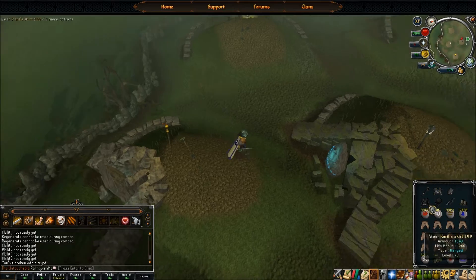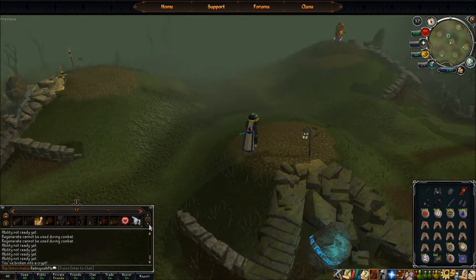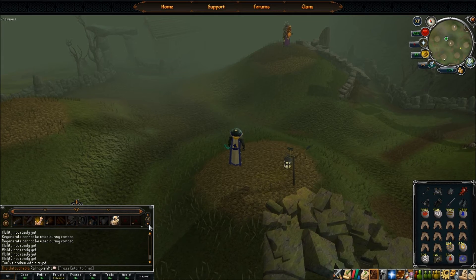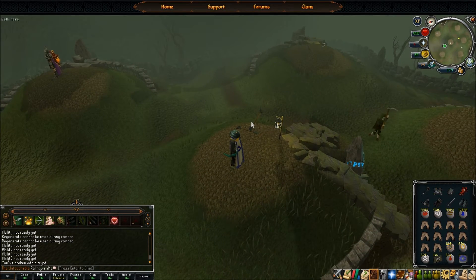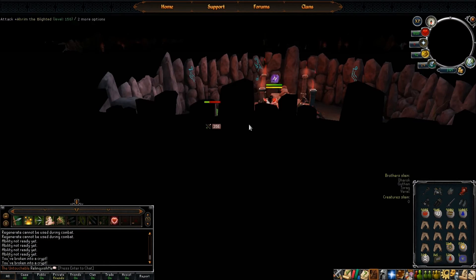Next one is going to be Ahrim, which is the last one before we head into the tunnel. For him it's going to be ranged. I'm using a shortbow and run arrows because his weakness is arrows.